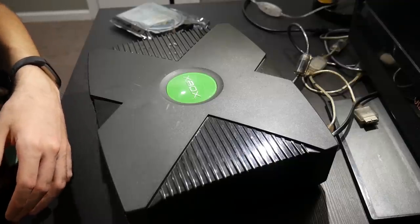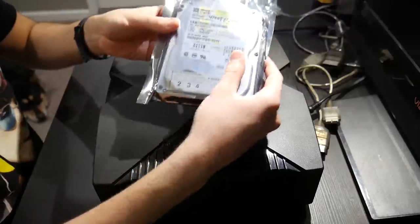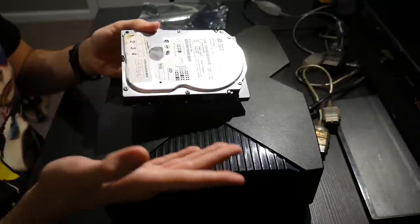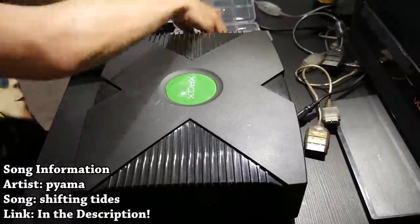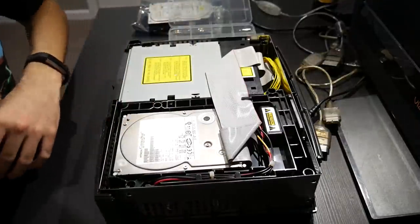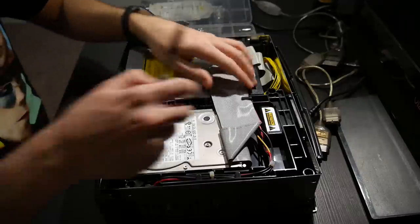So I'm going to unhook all this and start taking the system apart. I was realizing I really should have done this while the system was open the first time. I did keep the original hard drive and I don't believe it is locked — I think I did unlock it — so I'm going to lock the hard drive to the system again and make sure it all works. There we go, we have access to the insides. That is the Hitachi drive I ended up replacing. Let's go ahead and start ripping into it further.